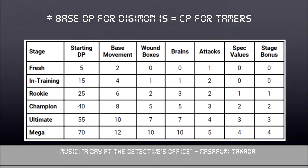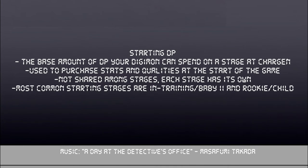The chart on screen details the amount of DP — Digimon Points, which is the Digimon version of XP or experience — base movement speed, base wound boxes, base brains, number of attacks, base spec values, and the stage bonus value of that stage of evolution. The most important number is your starting DP, which is how much DP you have to purchase stats and qualities — special abilities that further define your Digimon — at the start of the game for that stage.